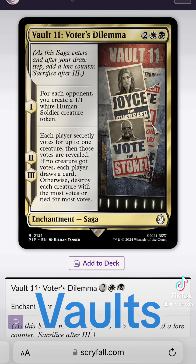Vault 11 is also from New Vegas. Vault-Tec told the inhabitants that each year they had to vote for an overseer to sacrifice, or everyone in the vault would die. They did this for years, and the final survivors — there were only two or three left — refused to elect an overseer and said they weren't doing it. And nothing happened. It was all a social experiment.